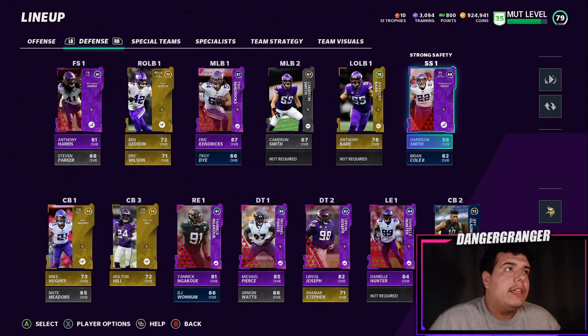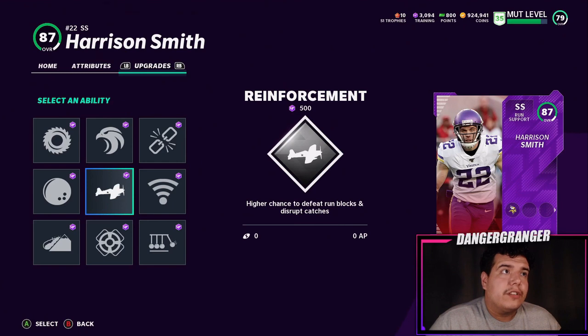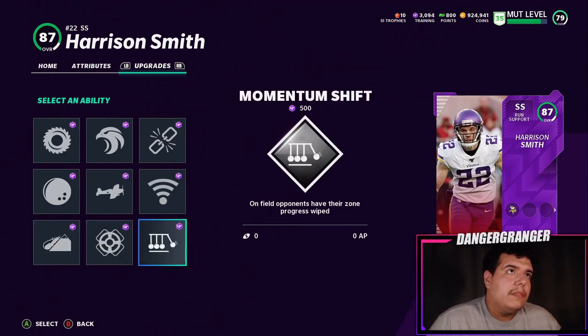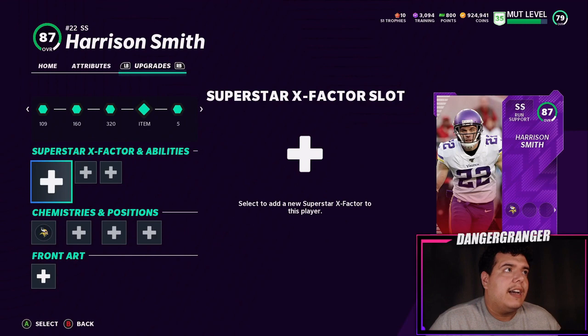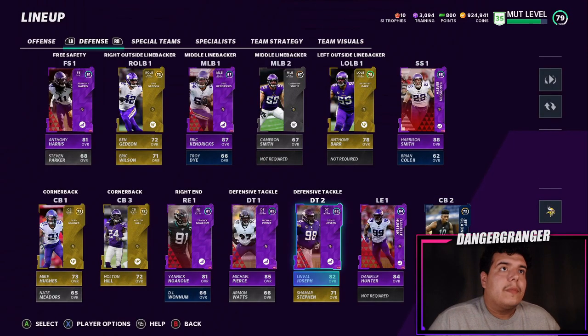At strong safety we're rocking Harrison Smith. I'm thinking about putting an X-factor on him. They do have Reinforcement available, so I could go with that. I'm pretty sure I'm going to end up putting Reinforcement on him — let me know what you guys think. I'm not quite sure on the chems and abilities yet, I want to test stuff out before I make it official.